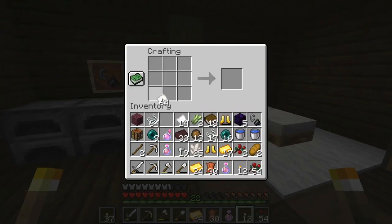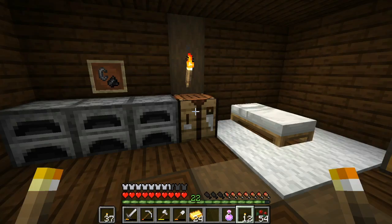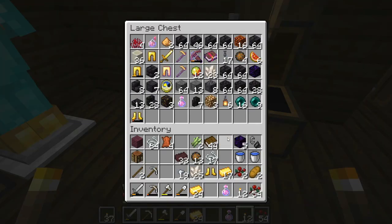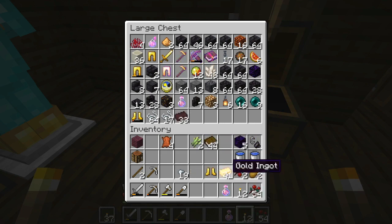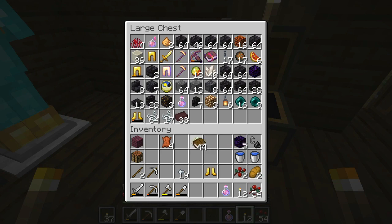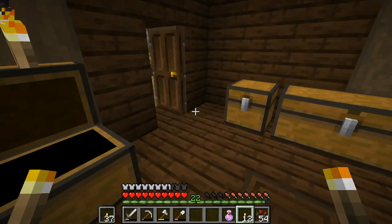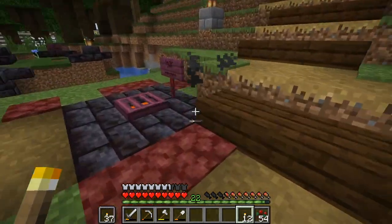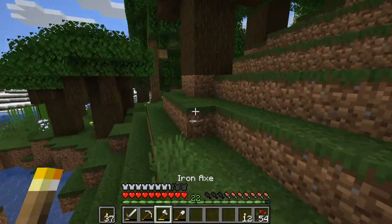We're going to craft up some books and then hopefully some bookshelves. We actually got a lot of ender pearls, which is very good — ender pearls are going to be very useful as we progress later in the game. We ended up using a lot of gold to get these books, but it's all well worth it now that we'll have many more bookshelves. Let's go get some wood and then start making those bookshelves.